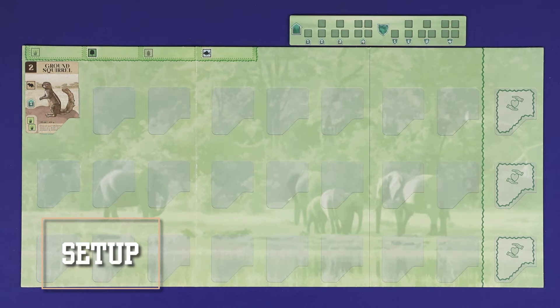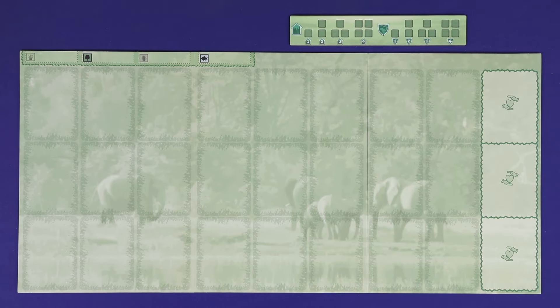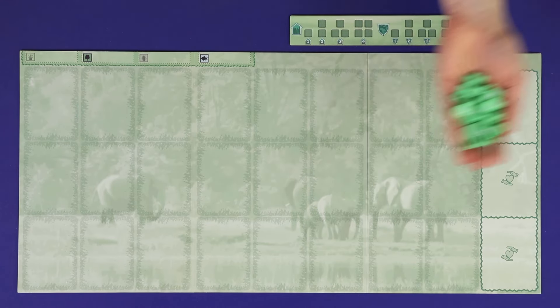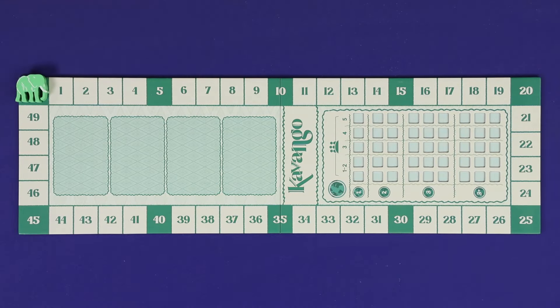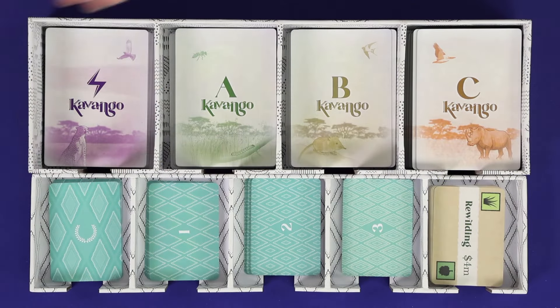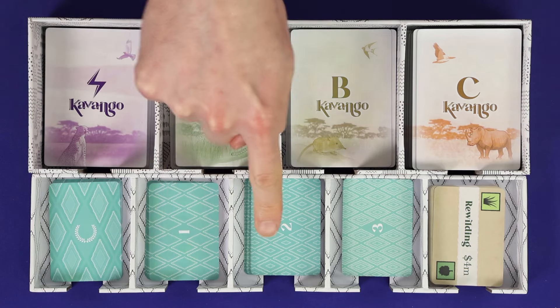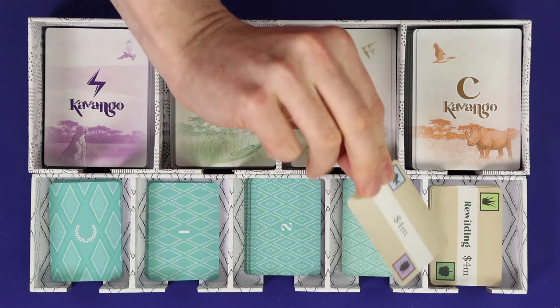To set up, give each player a landscape board — you can use the slip-in side or the placement side — a protection board, and all of your coloured pieces. Keep completion tokens and high scoring markers near your board. Pick your favourite score marker to place at zero on the score track, and add your money cubes to a section of the bank tray. Prepare the decks of cards in their trays: shuffled face-down decks of action cards, level A, B and C species cards, goal cards, and round 1, 2 and 3 research cards. There's also a deck of rewilding cards, all of which are identical.